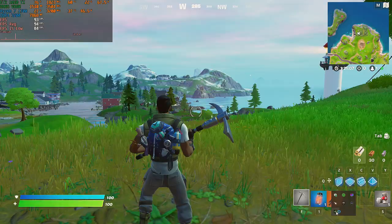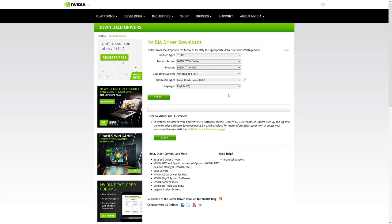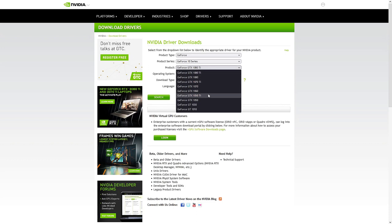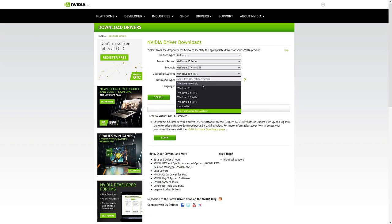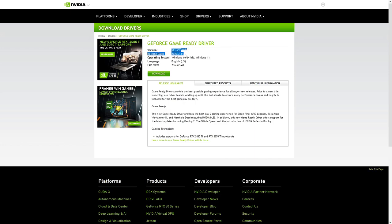The graphics card is running with the latest NVIDIA driver. To check if you have the most updated drivers, open the NVIDIA Control Panel and compare it with NVIDIA's latest driver release. Generally, maintaining your graphics card with the newest drivers results in better performance, so please install the latest drivers before applying any of the settings presented in this video.